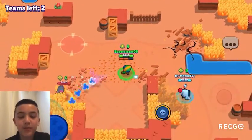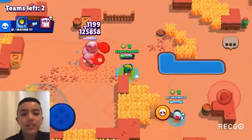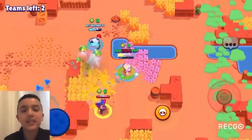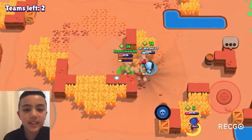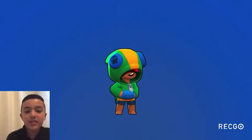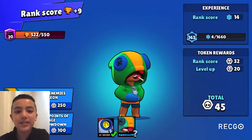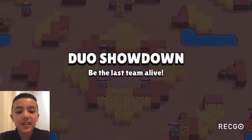Now into the A-tier — these brawlers are starting to get really good for Siege. At 13 we have Bull, gaining seven spots. Bull is a really good tank for collecting Siege bolts and that makes him really good for Siege. At 12 we have Surge, a new brawler. With his chip shots he's really good in 1v1 situations, especially once he gets a super and upgrades.